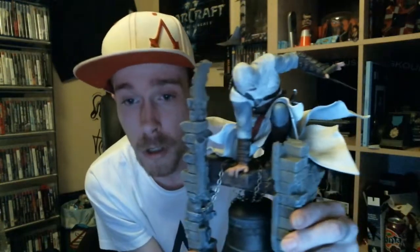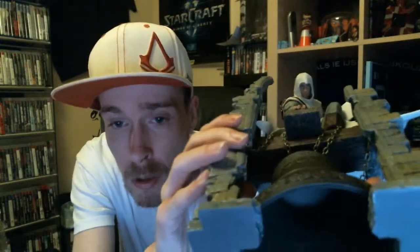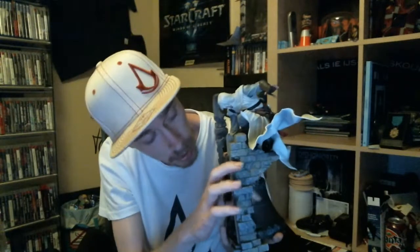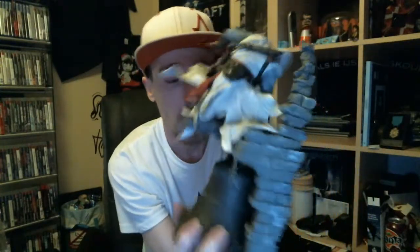Here we have it. This is Altair on the bell tower with his hidden blade drawn. Let's take a look at his face. I'm not sure if you can see it correctly in the video, but it actually resembles the face of Desmond, aka Desmond or Altair. The chains are nicely done. It's an exceptionally beautifully crafted collectible.